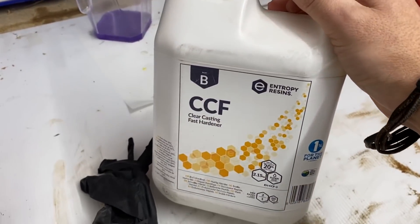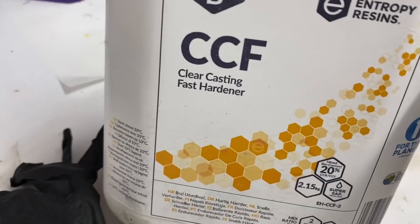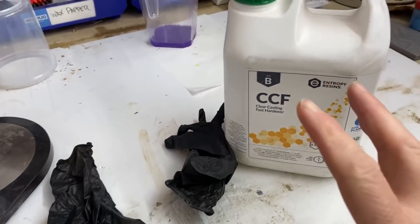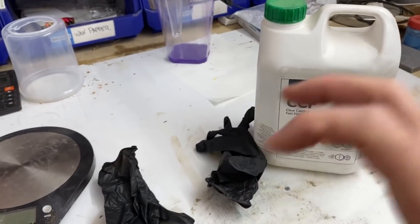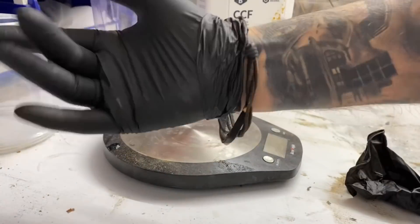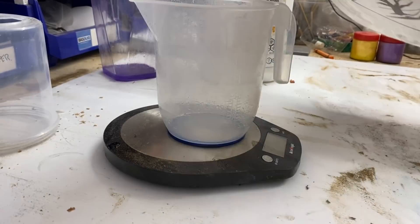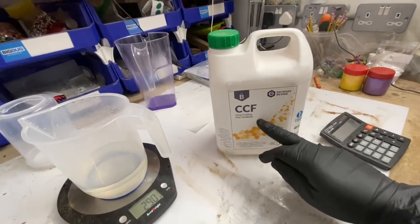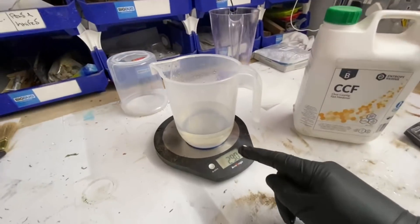So we're going to knock up some entropy. I'm going to use the fast hardener on this, because what I'm going to be doing is not putting in a lot of it. I just want to kind of seal it all up and get it all bonded. It's really easy to mix this stuff - you've just got to calculate 43 of B per 100 grams of A. Simple.